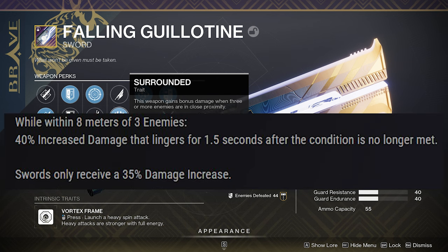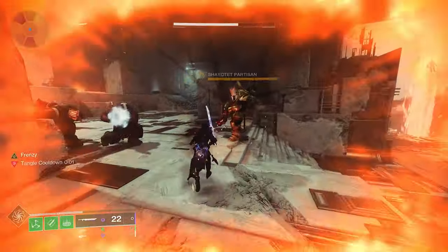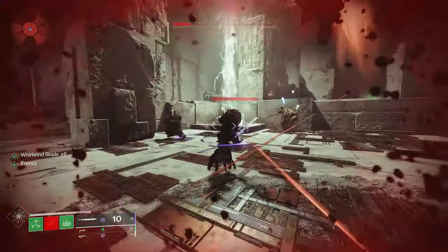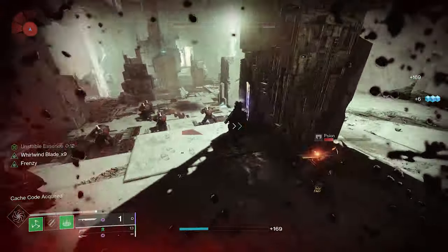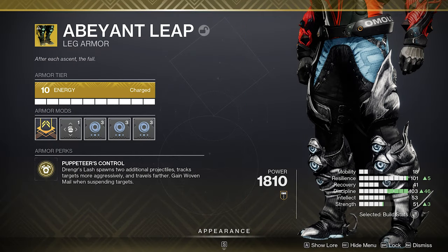I'll be using Whirlwind Blade or Surrounded. Now Surrounded — while you're within 8 metres of 3 enemies — gives swords a 35% damage increase for 1.5 seconds. So we're going to have a 35% damage increase while Surrounded plus Frenzy, for a total of a 50% damage increase. Frenzy is pretty easy to proc, especially with swords because you are up close. And don't forget you can stow your sword as well, so you don't have to have your sword out.